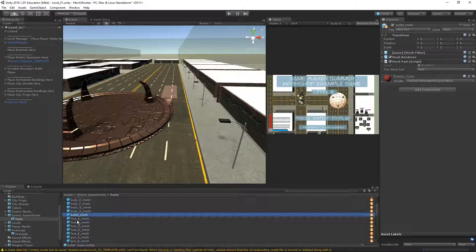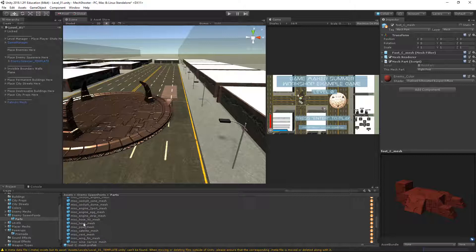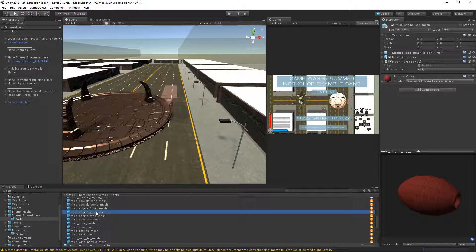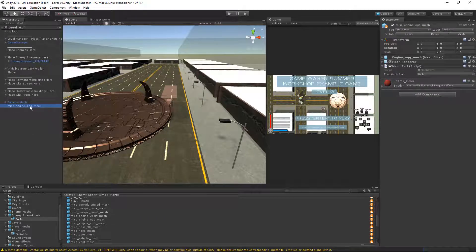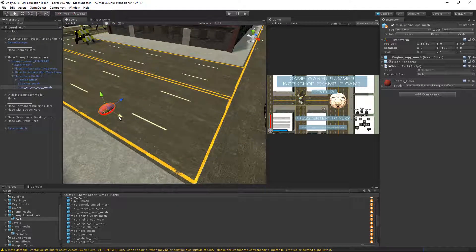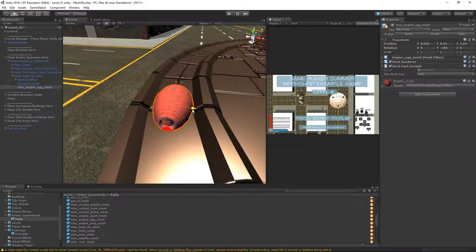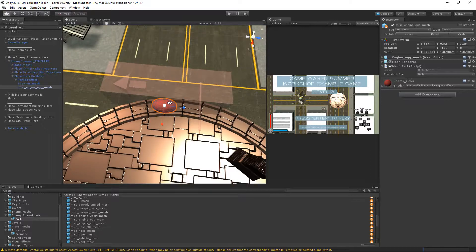I'm going to create a base for my gun out of a miscellaneous egg engine — this is going to be the base of my turret. I need to place it on my enemy spawner, so I'll expand the enemy spawner. It looks pretty much the same as a regular enemy. I'll drag and drop my egg onto the spawner. This is going to be the base of the gun, centered in the little track right here.